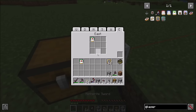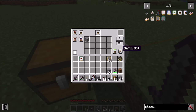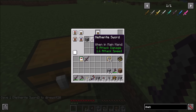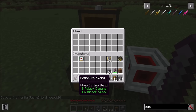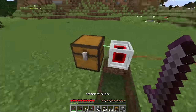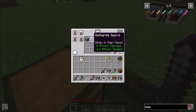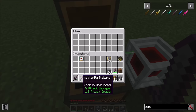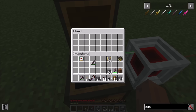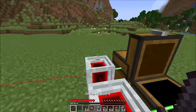The other filter setting is ignore NBT vs. match NBT mode. In ignore NBT mode, all netherite swords are treated the same — it will transfer both a fully repaired netherite sword and a damaged one. If you turn on match NBT, it will only transfer fully repaired netherite swords, not ones with any damage. Note that enchantments and other NBT data are also affected by this comparison.